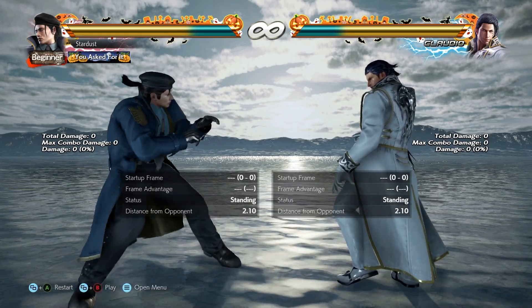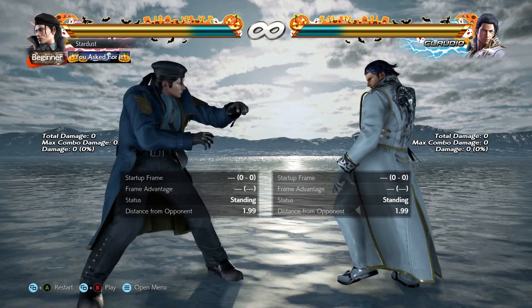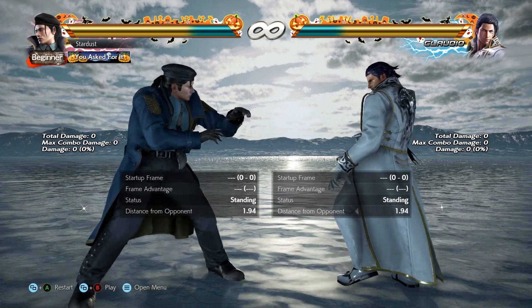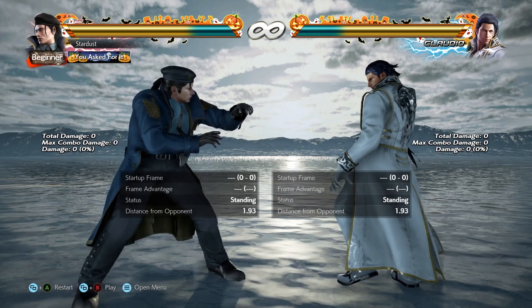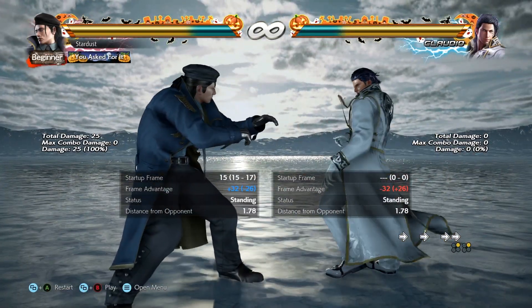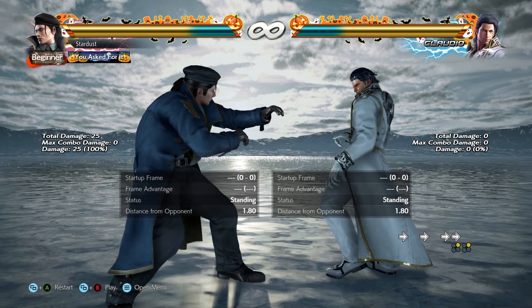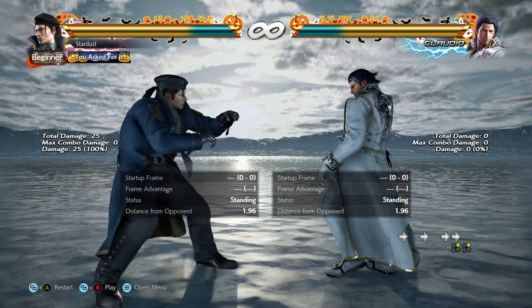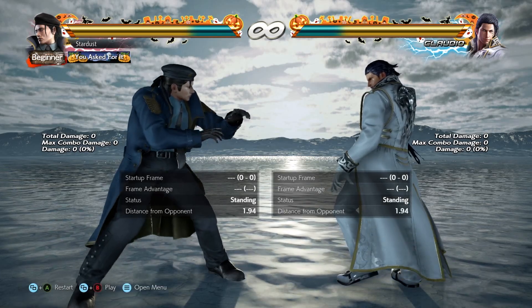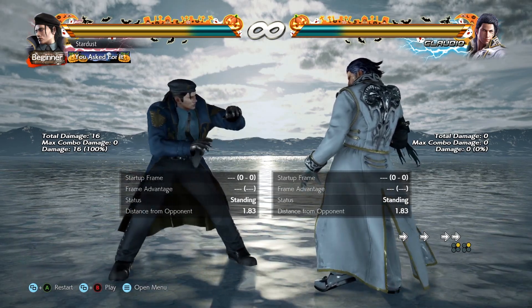For those of you who play on PS4 and don't have access to a gaming PC, we'll be using the command history to get the timing right. As you know, Tekken 7's command history doesn't show you the exact frame at which you're inputting commands, but it does show you the exact sequence. I'll do a while running and then we'll look at how the command history looks. As you can see, I pressed 2 after the last forward, but it doesn't show after how many frames.